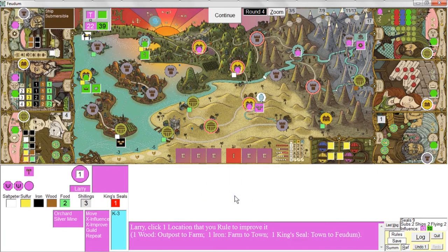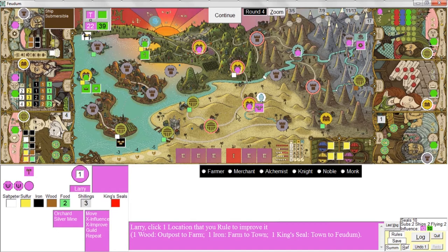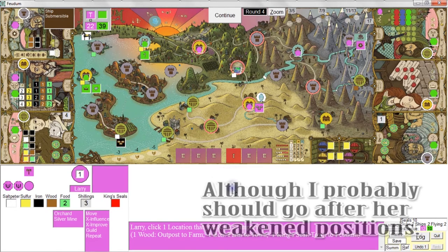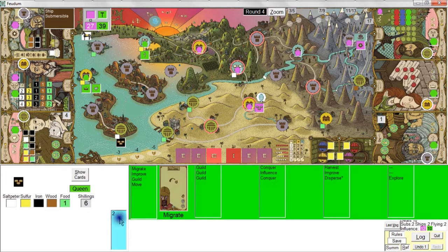I'll do improve. I have four status stars here and she has two, but because she can influence at a whim — drawing markers straight from the supply — it's only a matter of time before she overtakes me. So I think I'm going to build a merchant feudum, just to reinforce what I have.